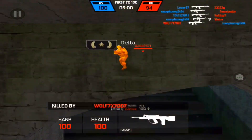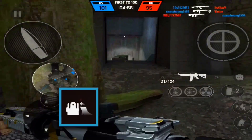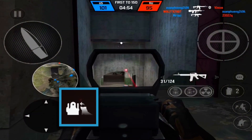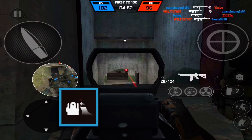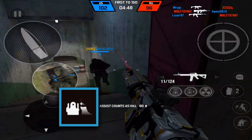Moving on to the perks, I use Rapid Draw — it helps me aim faster, especially in gunfights and 1v1s. You want to have a higher advantage against your enemy, and aiming faster is the best advantage.